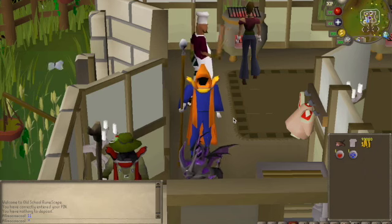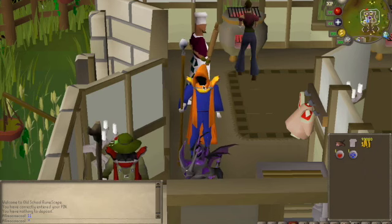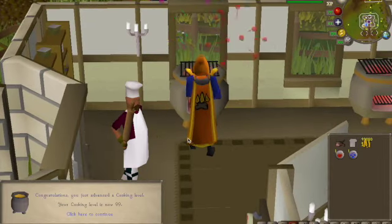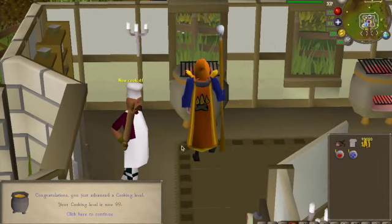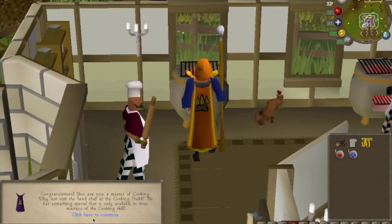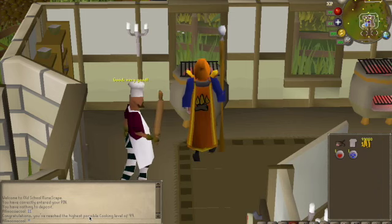So here we go, let's get this fire going. Boom — sparklies! Love it. Cooking 99! Master of the cooking skill. Way to go.